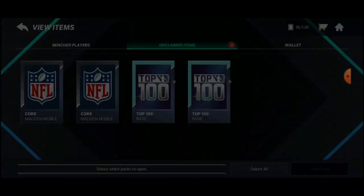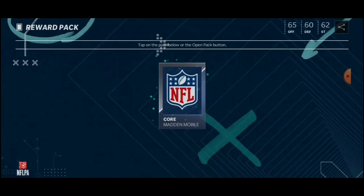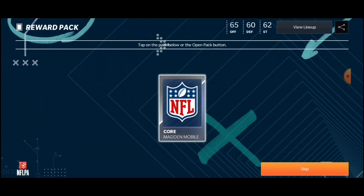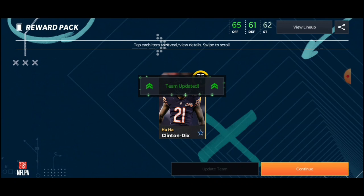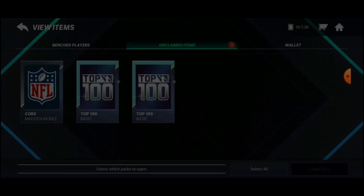Redeem and continue. Hopefully we can get somebody good. We got Safety, 75 overall — Clinton Dix, who is on the Bears, my favorite team. The Chicago Bears! He's not even going to have to change uniform. Alright, Clinton Dix.